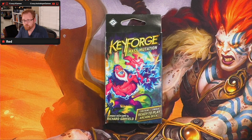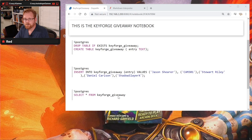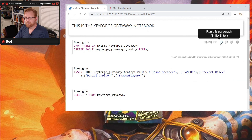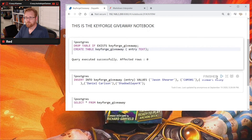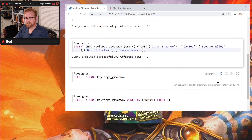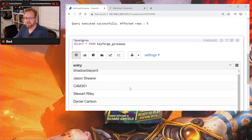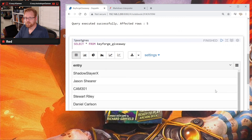But before we do that, we need to figure out who's going to get this deck. So let's bring up our little program here. We've got five entries this time: Jason, Cam, Stuart, Daniel, and Shadow Slayer. So let's create our table. We're going to go ahead and update it. We've got five folks in there — Shadow Slayer, Jason, Cam, Stuart, and Daniel. That looks good.